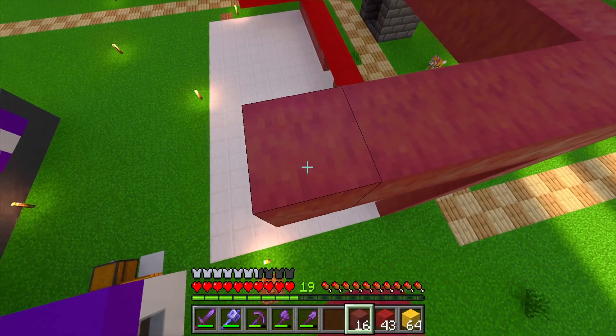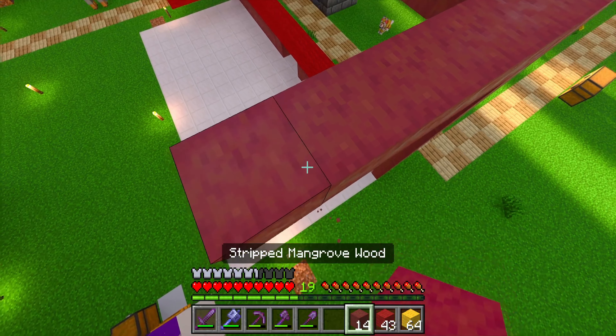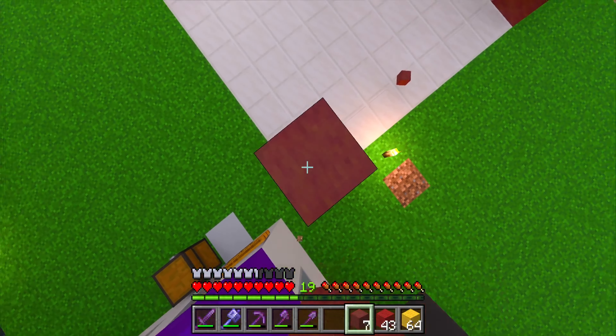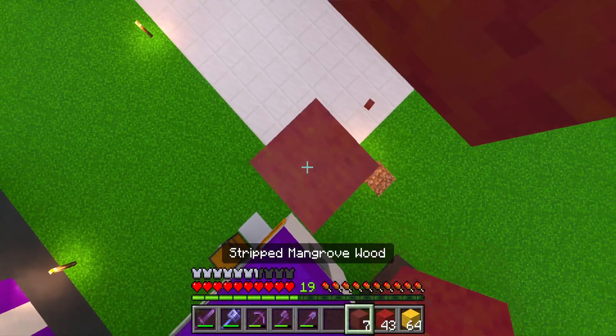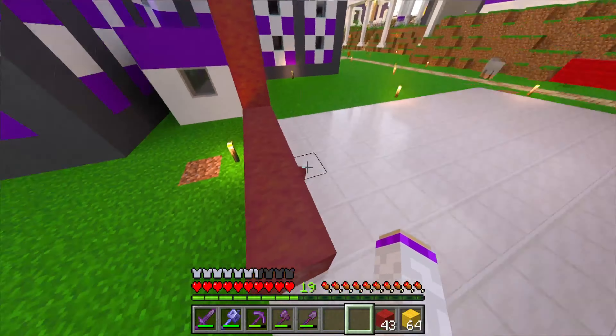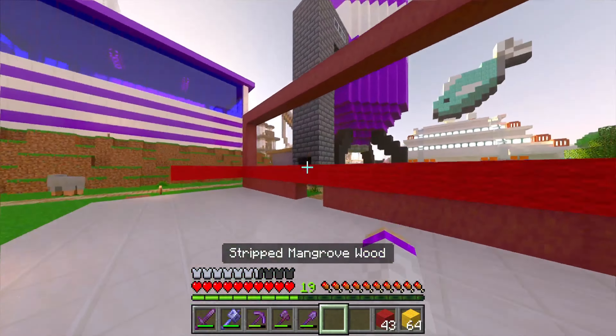So now what I can do is actually probably get some of this done. I mean it's not really that hard — I just have to not do the walls, like the edges or the bottom bits. So it shouldn't be that hard. Just got to do this corner, and then break this, and then do this corner.